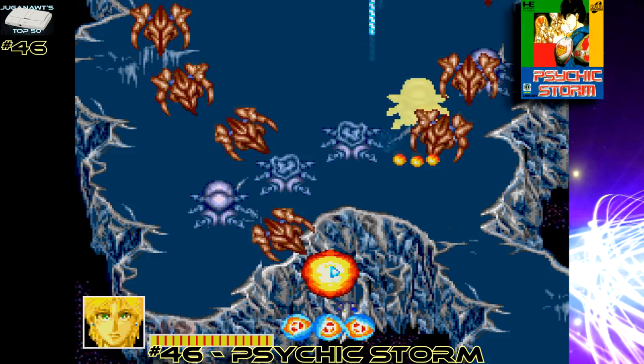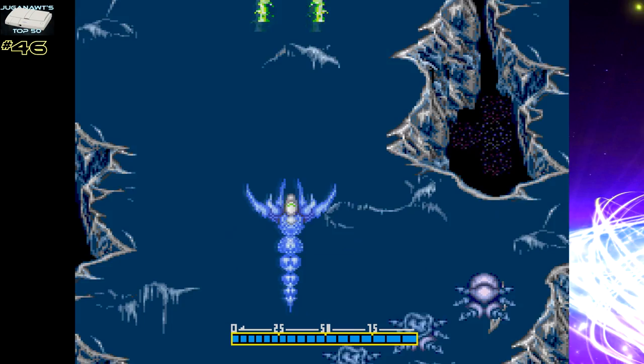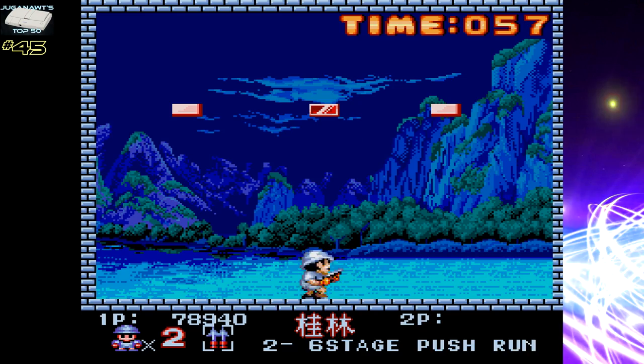Number 46: Psychic Storm, which is fun in either single player or simultaneous two-player mode. Your ship can morph into different monsters. You've got three ships to choose from. It's entertaining and fairly straightforward to learn to one-credit-clear. Number 45: Pumping World, also known as Super Buster Brothers and Pang, is a single-screen action game where you have to burst all the bubbles without touching the enemies or the bubbles themselves. Sounds simple, but it's insanely addictive.